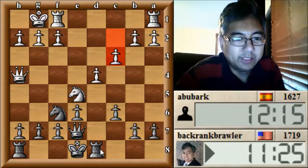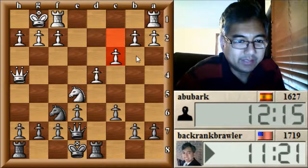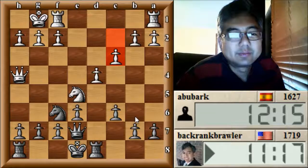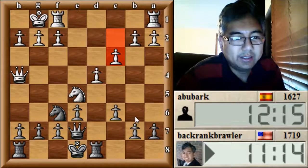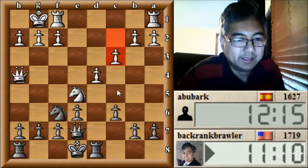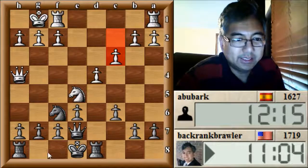Will exchanging queens be to my advantage? Right now I think the position's fairly even. I can even think of doing a minority attack. I could also play something like C5 to undermine this pawn, but I might want to castle before I do that. Let's castle, then look at C5.